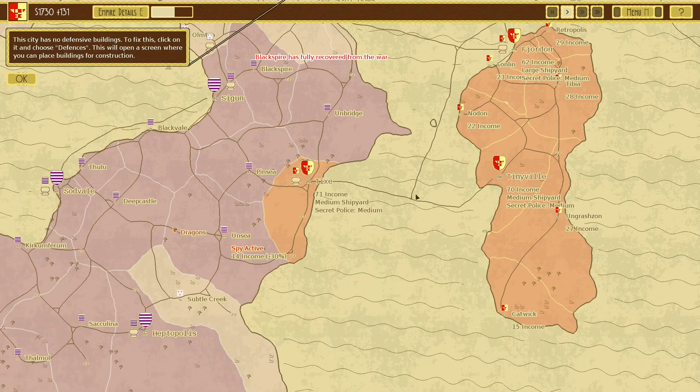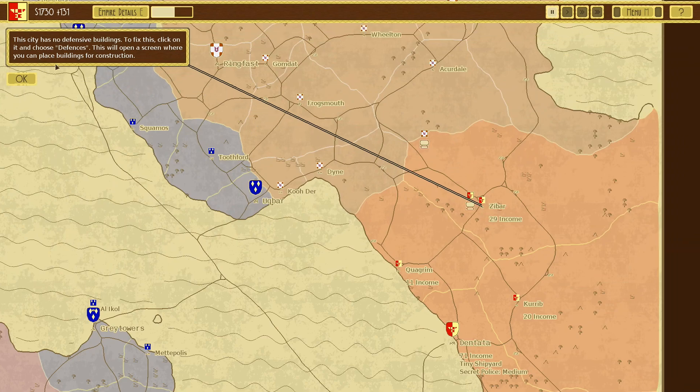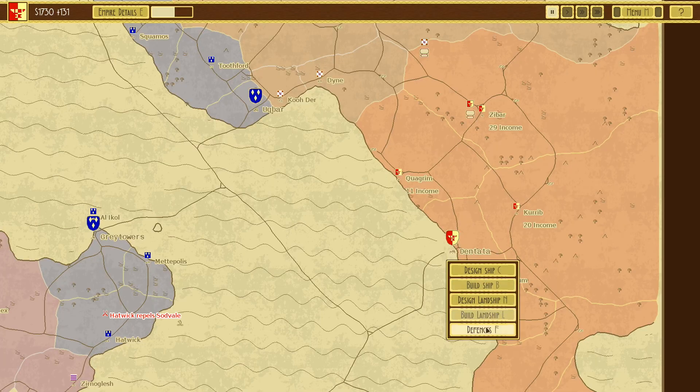Hi there, I'm TonyPirate and we're dealing with fractious rebels and stuff. He has no defensive buildings.